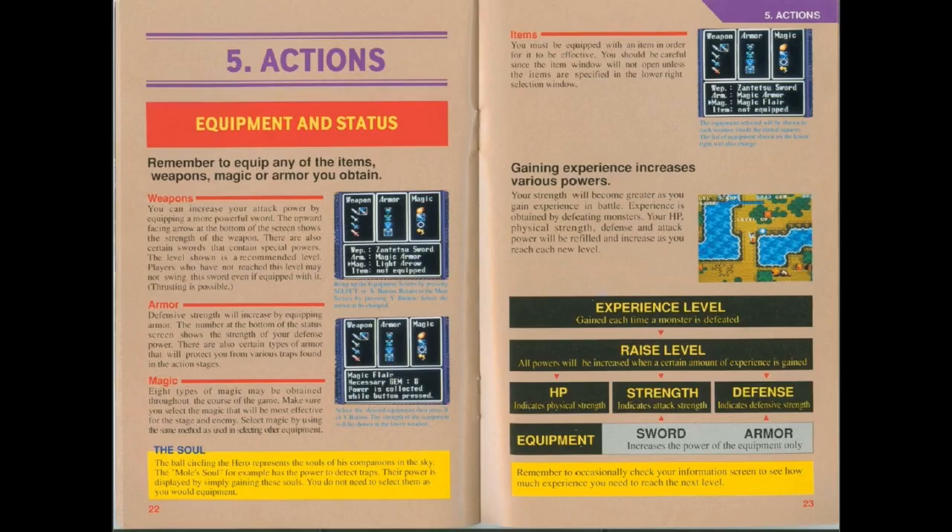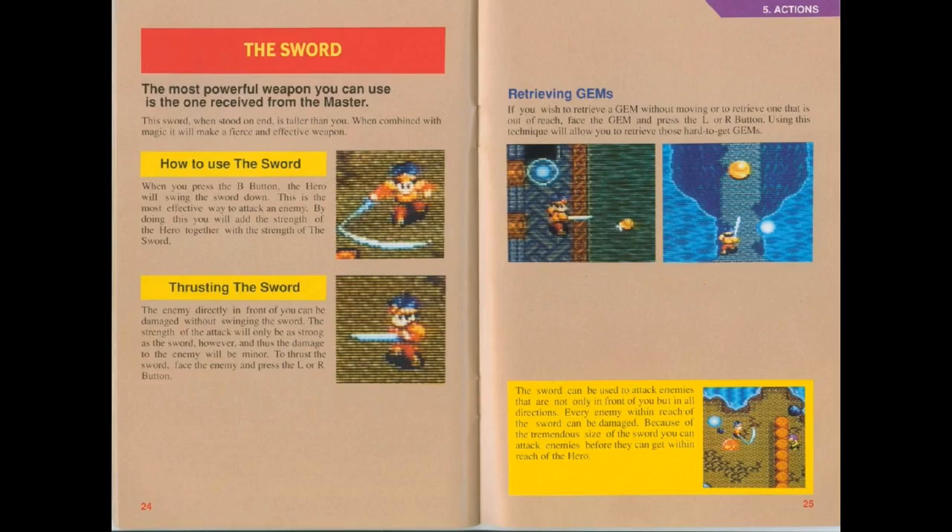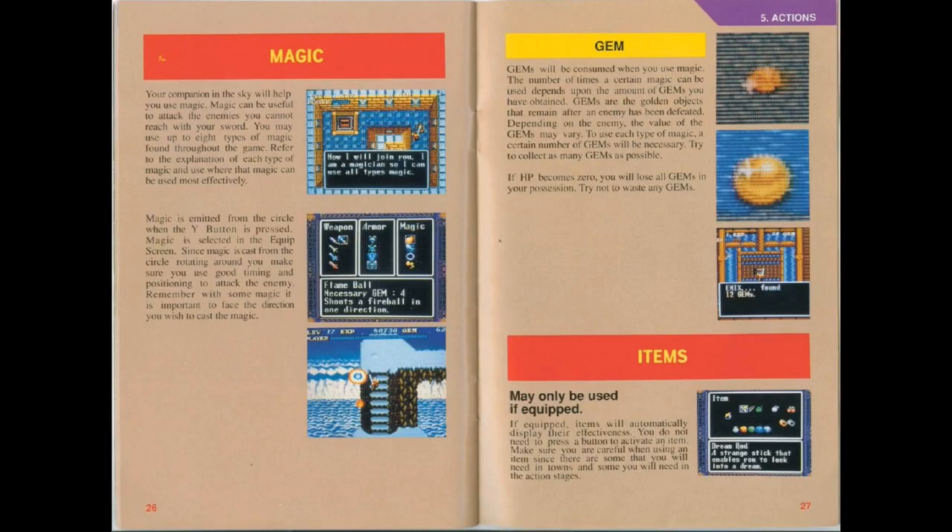Weapons, armor, magic, etc. - I think I've already explained. You have HP which apparently indicates physical strength, but I think it's just your health. Strength is attack strength; defense is defensive strength. You have two mighty methods of attack: the swingy way and the poky way - choose wisely. Eventually I will get magic, and the different magics will do different things, and I need gems to do them.